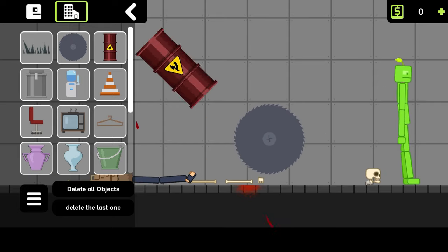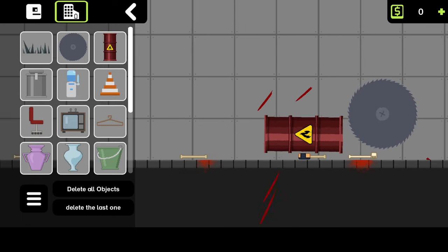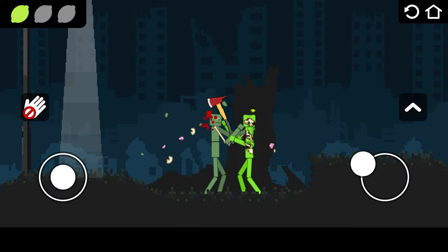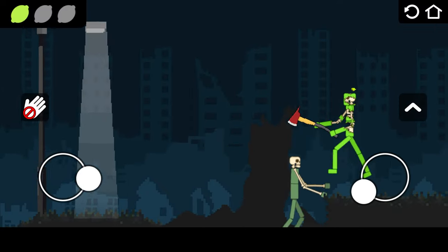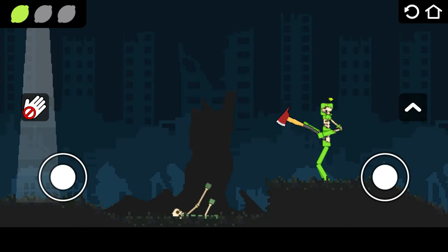It doesn't seem to explode. The pig just evaporated. Dude, I'm getting attacked by a zombie. Oh, I got swinging at him. There we go. So this game is just updated and there's different modes and stuff. I got him. Okay, so apparently I have to collect these little lemons.